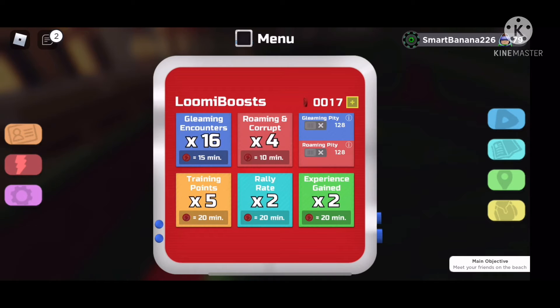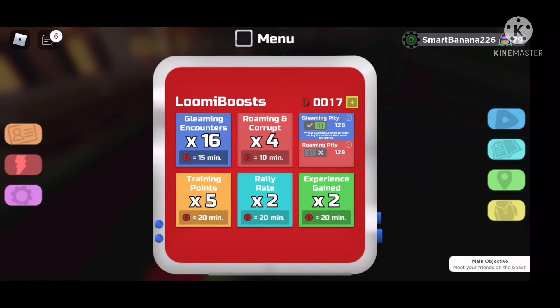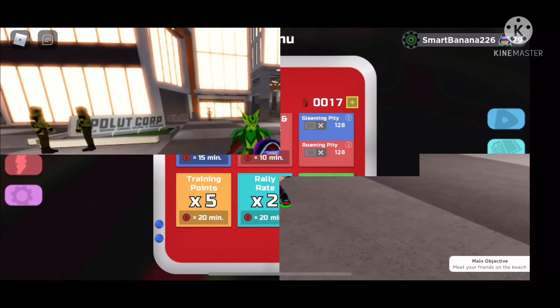There is now a pity counter — I'm not even joking. There is now gleaming pity and roaming pity. While you're gleaming and Lumia Boost is running, and the gleaming pity switch is activated, your standard wallet counter will be counted. This is also the same for roaming. But if you only have gleaming pity counters on, it will not count. So if you have bad luck, use the pity counter.